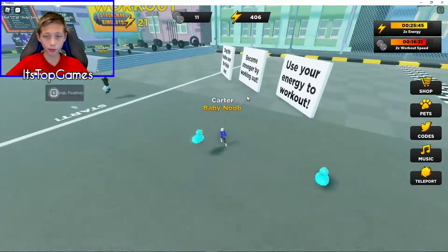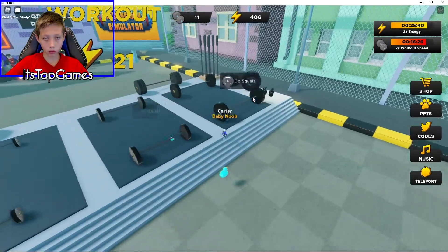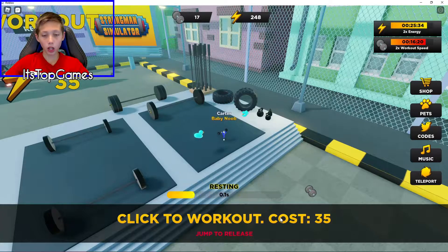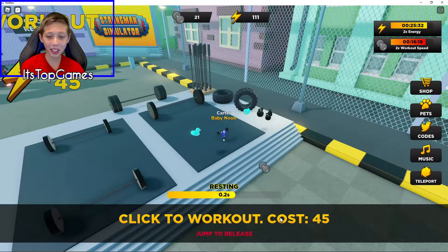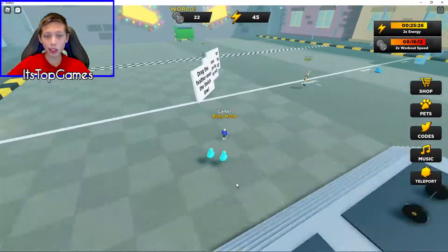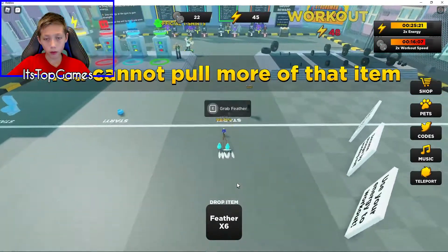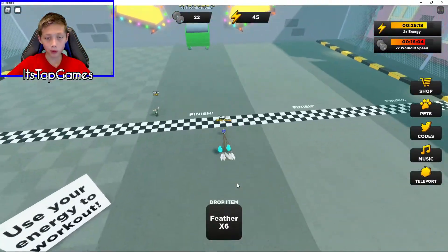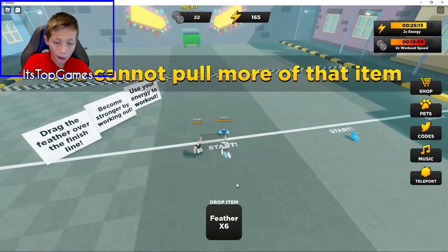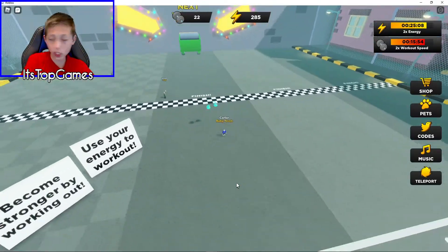Now let's do the workout speed. I'll just use my auto clicker to do this really quickly. This should be easy now. I'll do that a couple of times, and then I should have a couple hundred things.